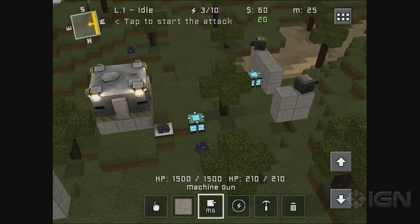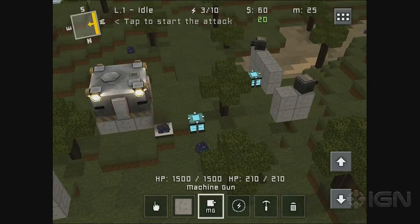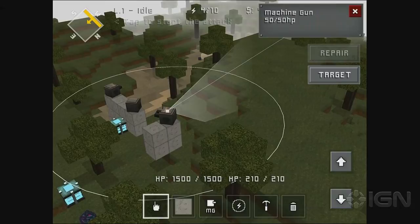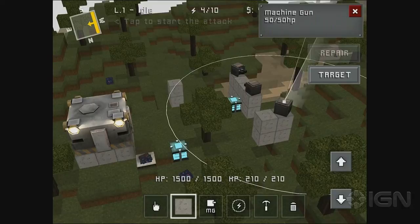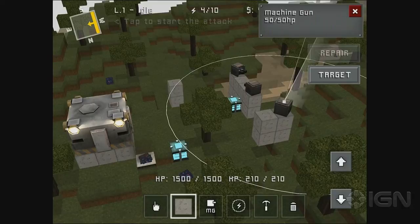We need more turrets. Maybe a turret there. I know you can select them to see what their firing arc is going to be. I don't know how far down-facing they can fire. It tells you the hit points it has — that's cool. Let's have one more fallback tower in case everything goes south. Okay, and it's powered.